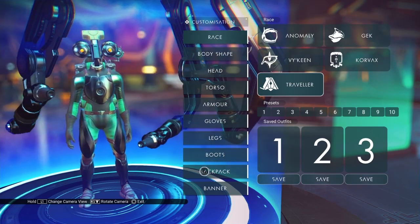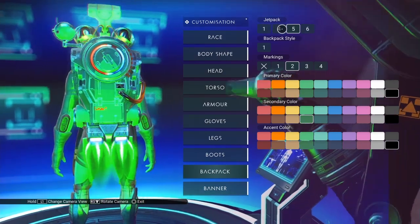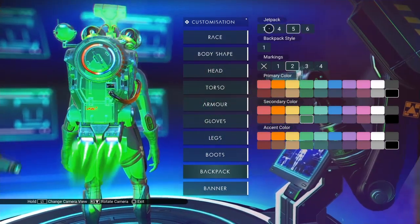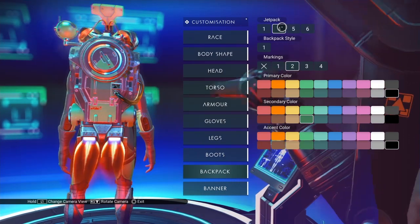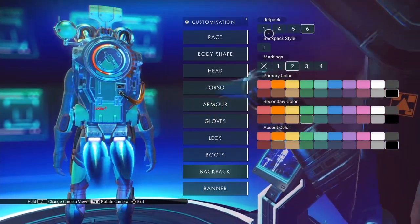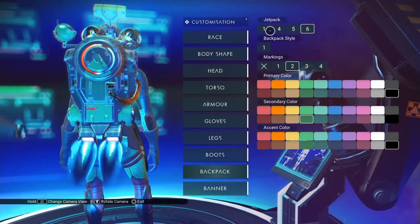What you want is under Jetpack, and it's actually this one here. I have it set as five right now, which is green. One is the standard one that you get when you first start. Four is red, five is green, six is blue. This really makes me wonder what two and three are, though, doesn't it?